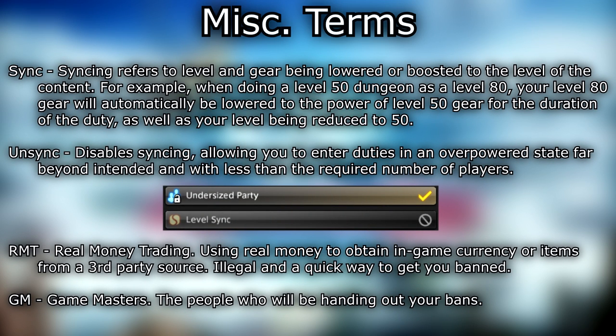Sync / syncing — refers to level and gear being lowered or boosted to the level of the content. For example, when doing a level 50 dungeon as a level 80, your level 80 gear will automatically be lowered to the power of level 50 gear for the duration of the duty, as well as your level being reduced to 50. Unsync — disable syncing — allowing you to enter duties in an overpowered state far beyond intended and with less than the required number of players. RMT — real money trading — using real money to obtain in-game currency or items from a third-party source. Illegal and a quick way to get you banned. GM — game masters — the people who will be handing out your bans.